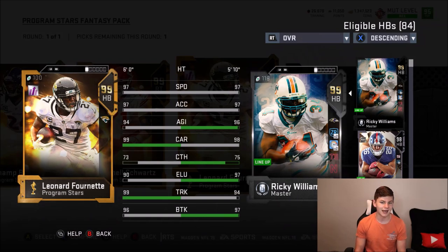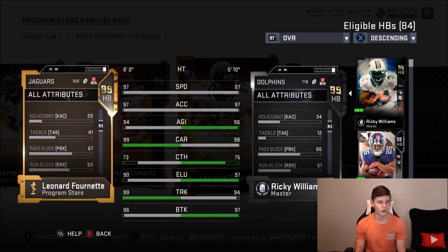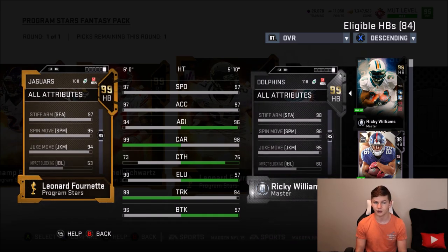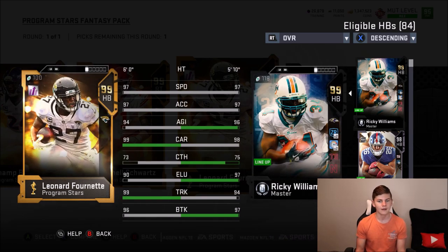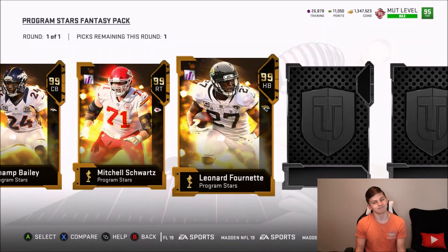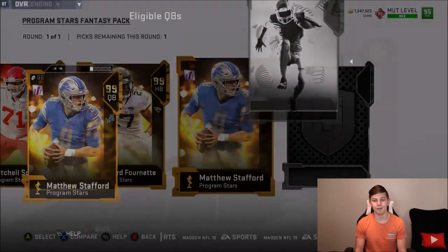Next up Leonard Fournette compared to Ricky Williams. He's got 97 speed, 97 acceleration, 94 agility, 99 carrying, 99 trucking, 96 break tackle, 90 elusiveness, 73 catch, 95 spin move, 94 juke move, and a 97 stiff arm. It's a solid card, but if you already have Ricky Williams, it is what it is.